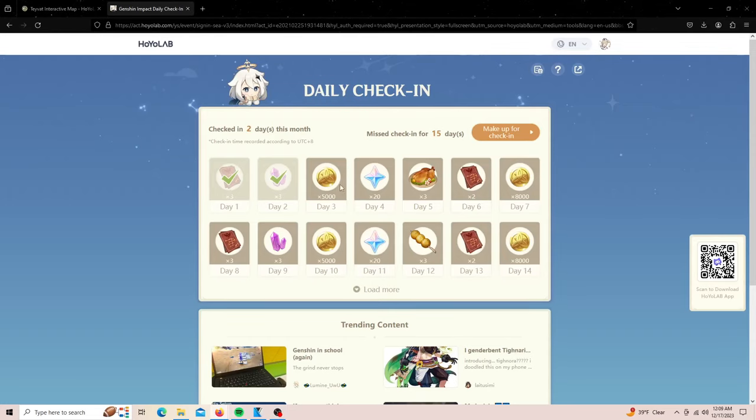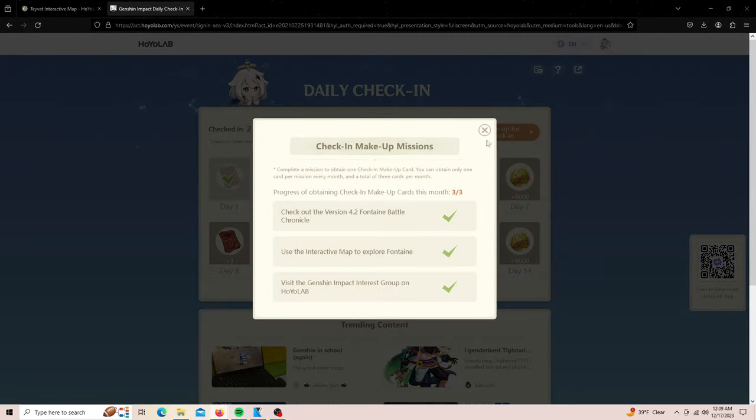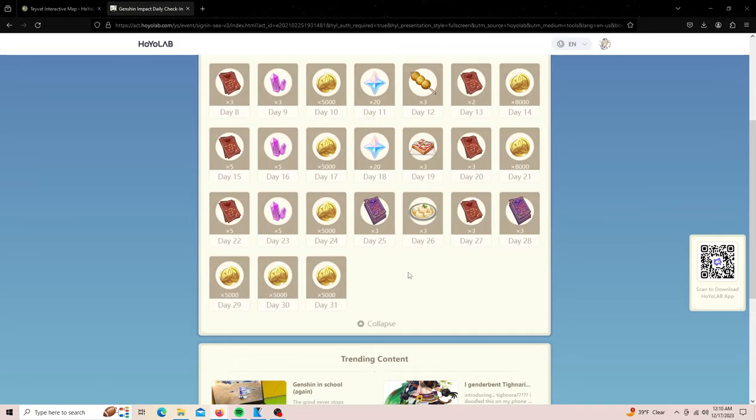Another thing you can do is log into the HoyoLab website and do your daily check-ins. I didn't know about this until recently, but I'll go ahead and leave that link down in the description so you can log in from there and do your daily check-ins.